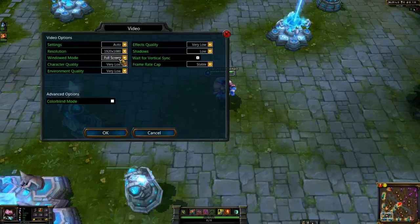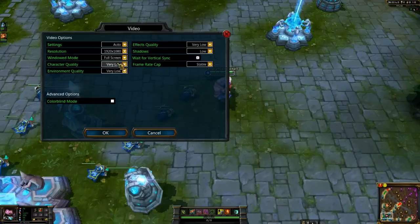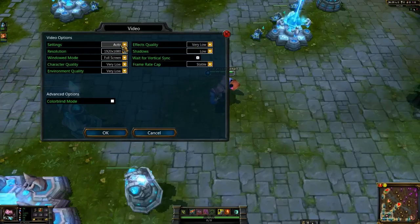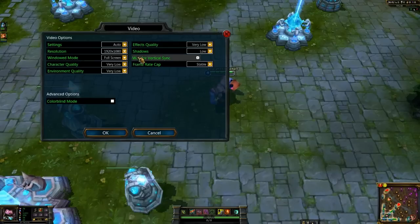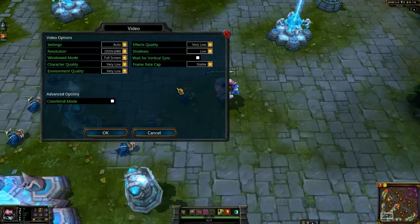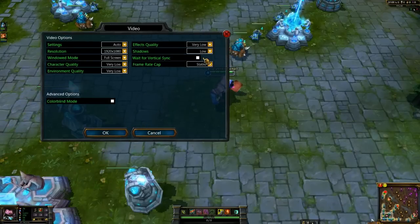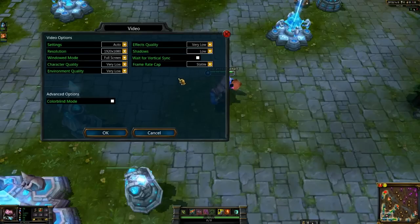For windowed mode, you're pretty much going to want Full Screen, or Borderless if you're streaming. As for quality, everything should be set automatically to what your computer can handle. Usually Vertical Sync is also checked, and something you might want to try is to uncheck it and hit OK, then walk around. Some people get click delay lag from having Vertical Sync checked — it's a weird thing, but some people are affected and some aren't. I've seen it on some computers where it was totally apparent, and they could tell immediately they had less click delay. I leave it off for mine.